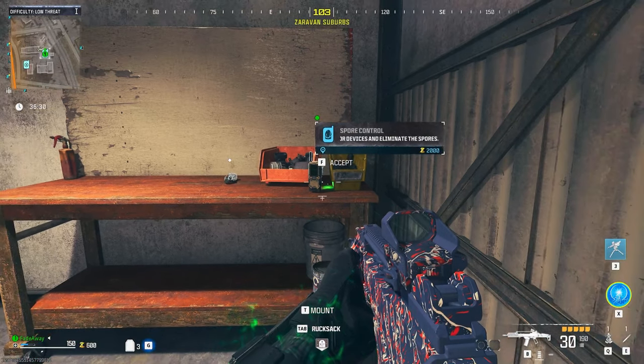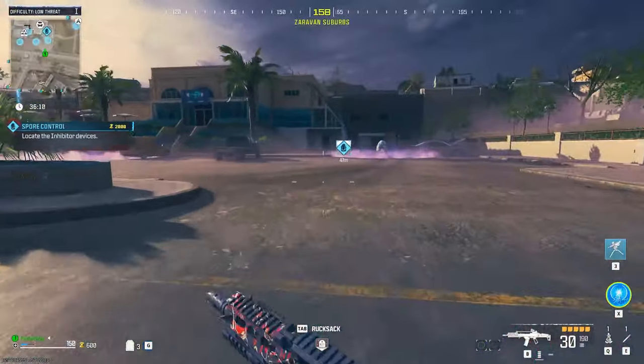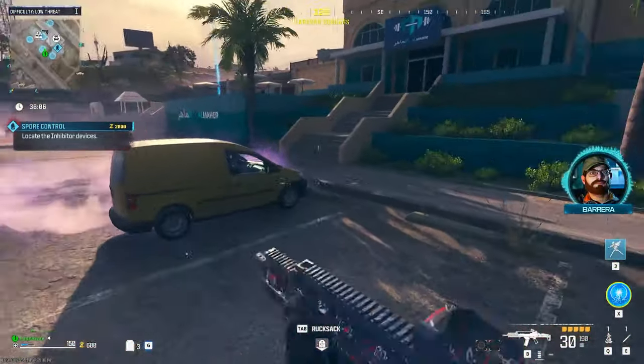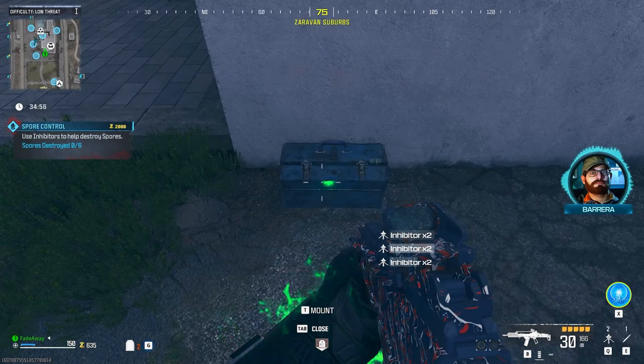They will start to pop up all over the place. You're going to want to grab a sentry gun and a monkey bomb to make things 10 times easier without having to worry about a thing. Make sure to have those two items, and once you scout the contract for these spurs, you will go to a spot and pick up these devices that are stashed here in your inventory, but you don't place them down yet.